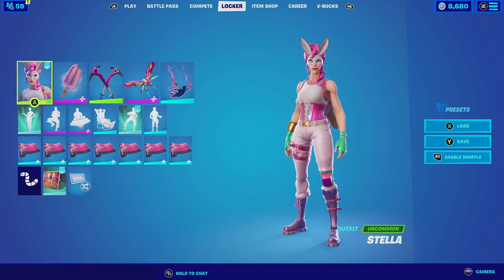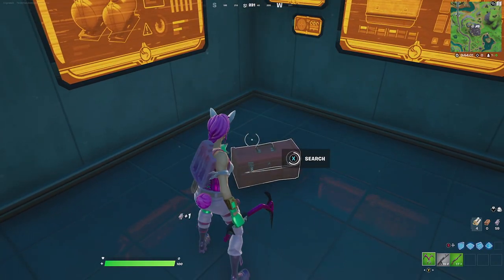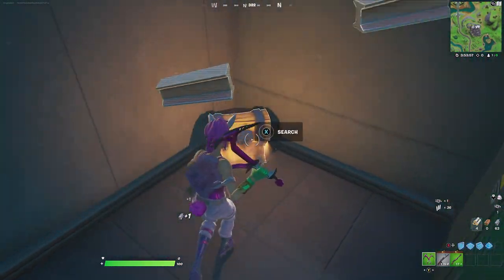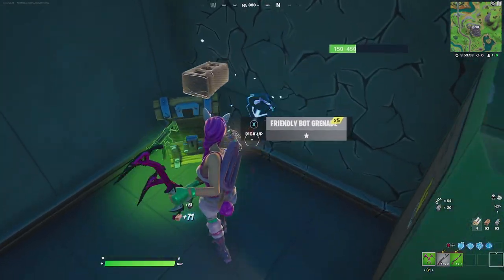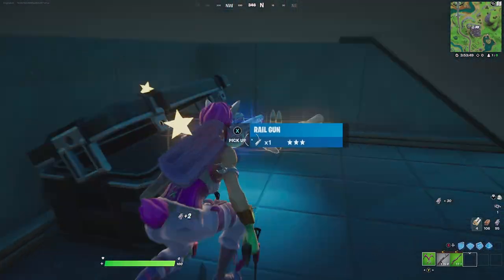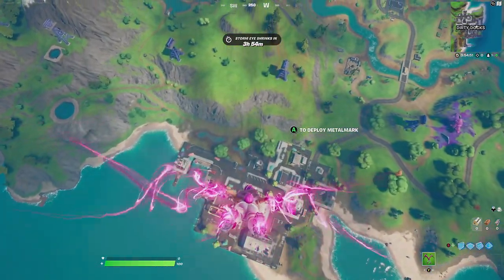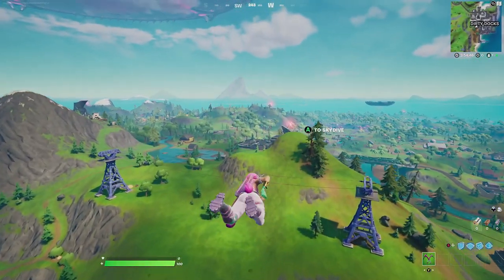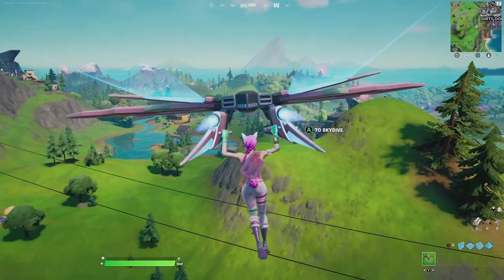For our last combination with Brain Freeze we're going to be pairing it up with Stella. Stella is an Easter skin and the all-pink aesthetic and pastel color scheme goes perfectly with the backlink. Then for the harvesting tool we're going to be going with the Pink Axe. The Pink Axe is a dual harvesting tool with a metallic pink that goes perfectly with the metallic pink she has around her waist. Then for the contrail we're going to be going with the Rift Lighting — the all-pink aesthetics of the rift lightning go perfectly with Stella.